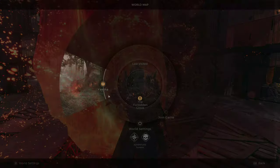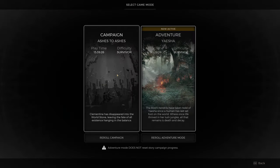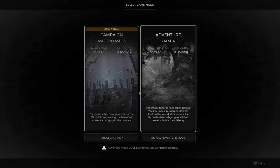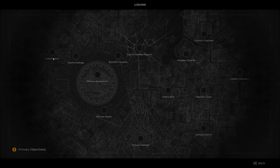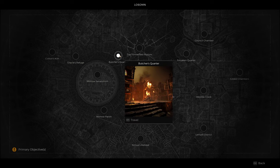For you to get Shade Skin in Remnant 2, you need to go to Butcher's Quarter. There will be an event during which a Dran is about to be burned at the pyre by a crowd of neutral Dran. All you have to do is finish that event — it doesn't matter if he will survive or die.